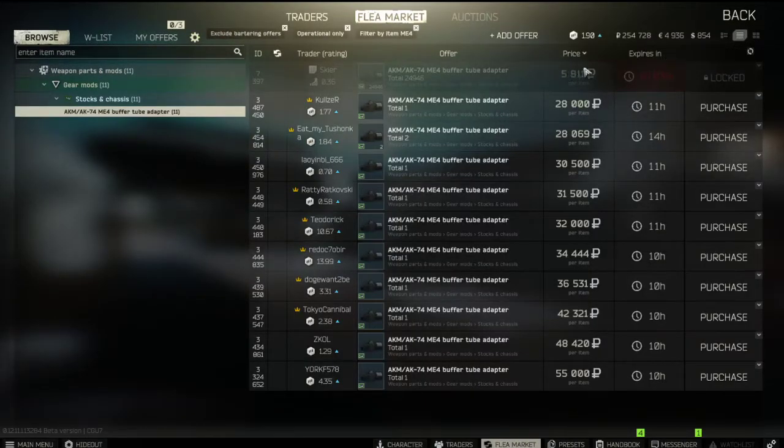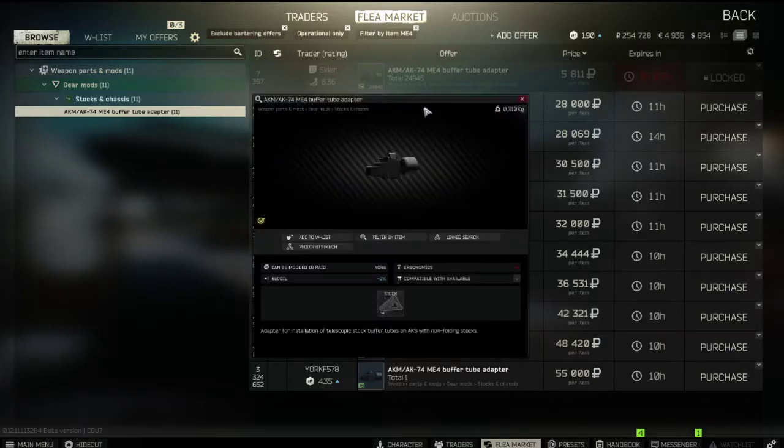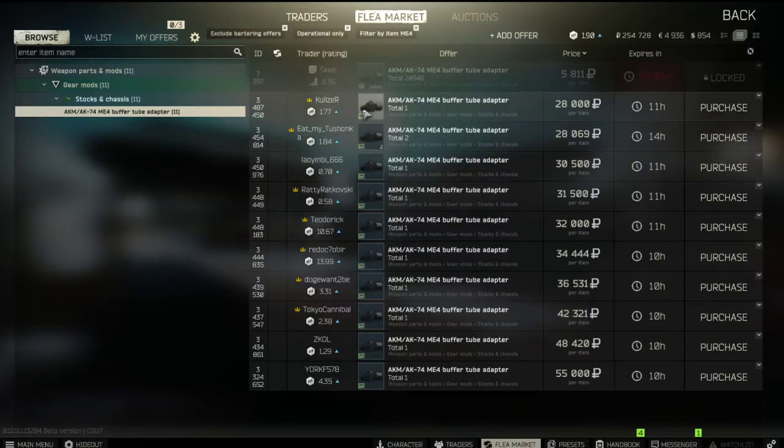Now we're going to need the AKM buffer tube adapter, which is also available at Skier level 3, but since I don't have it unlocked, I'm buying it from the flea market. This is the AKM 74 ME4 buffer tube. I'll put all of these parts down in the description so you can buy them if you miss anything.